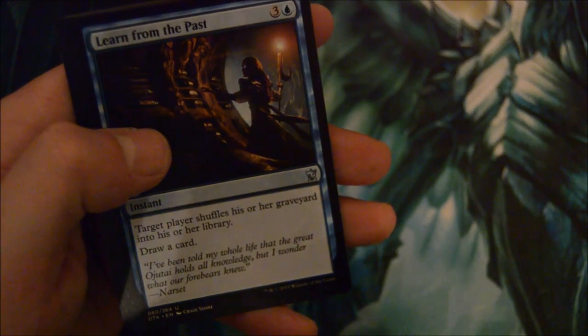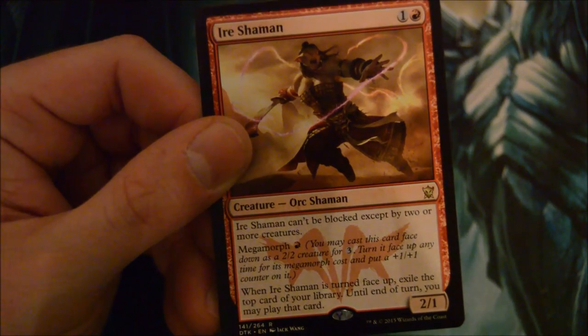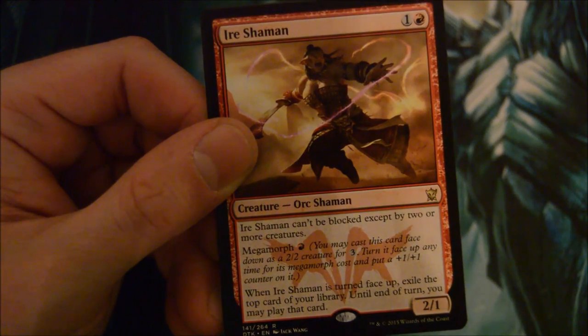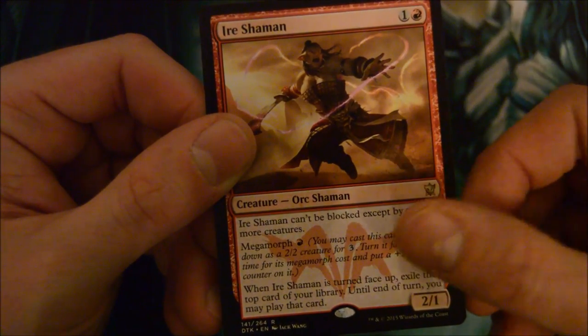Wandering Wolf - love the new artwork. Learn from the Past, Kolaghan Forerunners, Minister of Pain, and Ainok Shaman - 2/2 for two, one. Can only be blocked by two or more creatures. Megamorph: when Ainok Shaman is turned face-up, exile the top card of your library until end of turn, and you may play that card. That's alright - as a 2-drop you'd probably want to play it later if you're exiling bigger cards, but it might be hard to cast them.